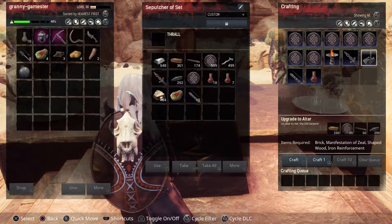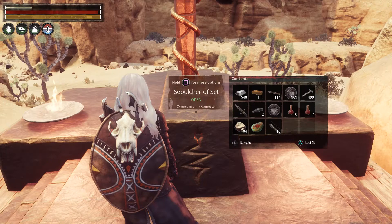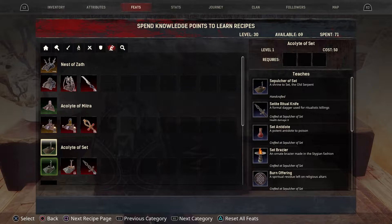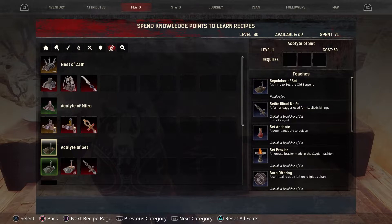With your second altar you need 30 Manifestations of Zeal, shaped wood, and brick. I've already got those in there, so we'll go ahead and make one. While we're doing that, let's look in our feats again — scroll over to Religion and scroll down to the Set shrines. The very first one is the level 1 shrine, which again gives you the knife, the antidote, and the Set Brazier. It doesn't list the arrow here, but you do get it.